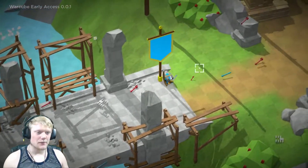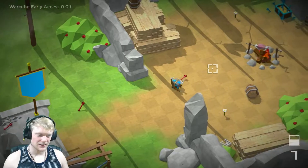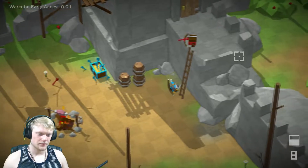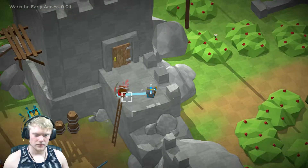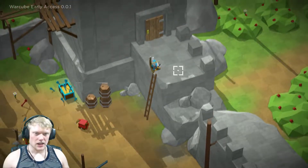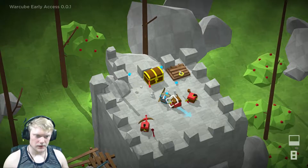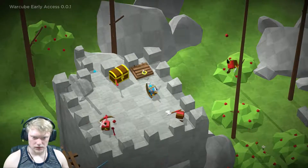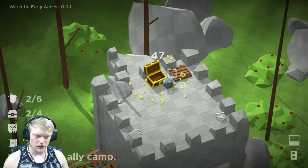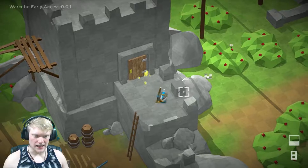He doesn't even give me anything good — that's saddening. That's okay though, I'm fine. Sweet, now we're good to go. Open door. 47 gold. We gotta get to the ally camp.